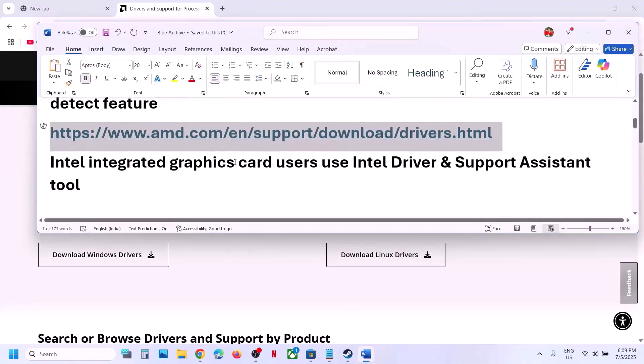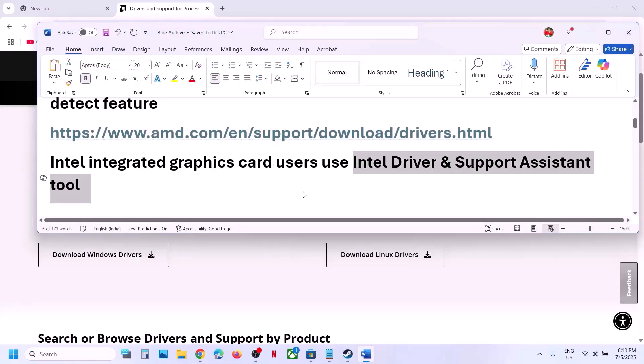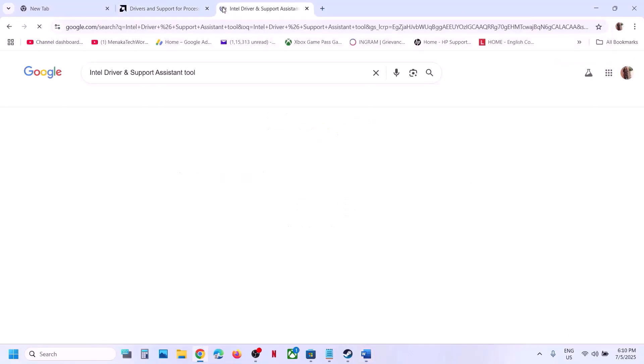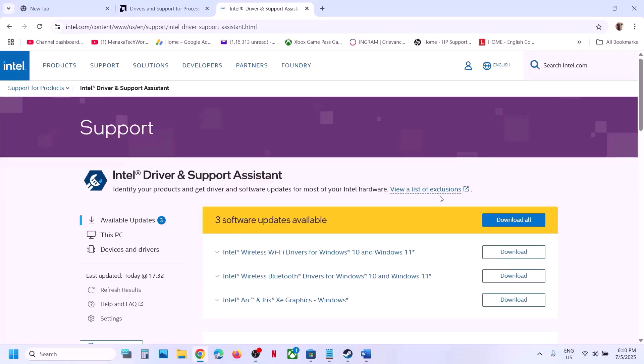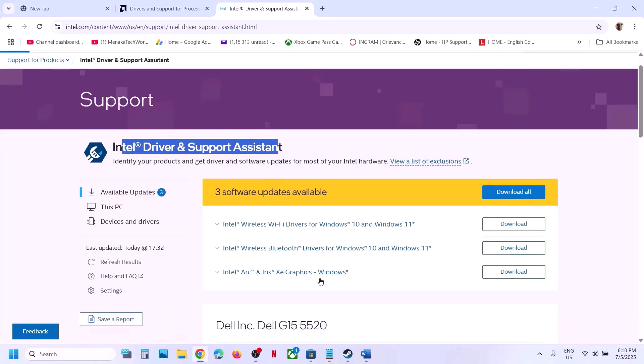If you have an Intel integrated graphics card, you can use the Intel Driver and Support Assistant. Go to the website, click on Download, and run the file. Once you launch it, you will see if there is any update. Click on Download All and Install All, then restart your computer and launch the game.